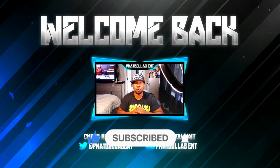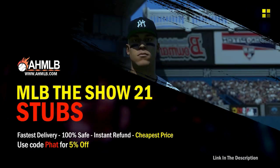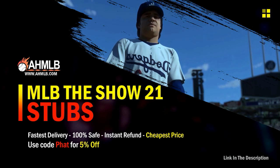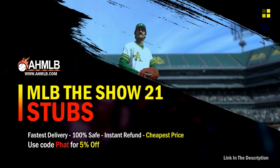Make sure you turn your notifications on for any XP or stub methods in the future. Shout out to the MVPs and the MVP elites — we do have a giveaway coming up in the next 48 hours, either a $20 or $25 gift card. If you're looking for great gaming services, head on over to AHMLB and make sure you use code FAT for five percent off your order.